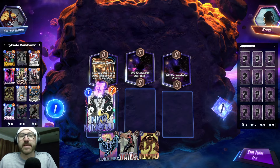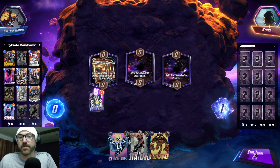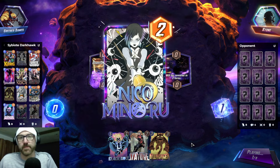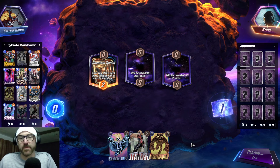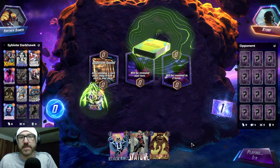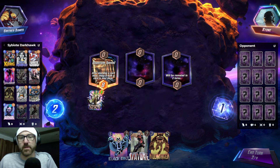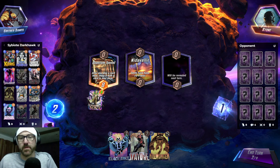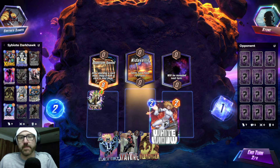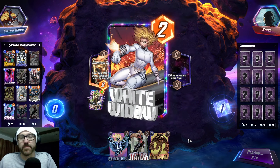I don't hate this Niko spell, and we can play him on Quantum Realm because pretty much anything we get is good. Okay, Cassandra — now we're pretty spicy. Go White Widow? I don't hate that.